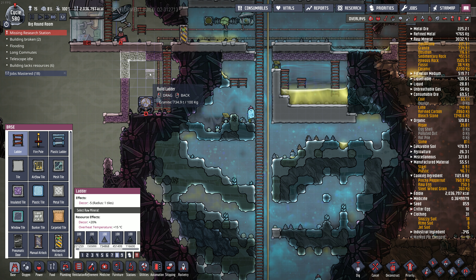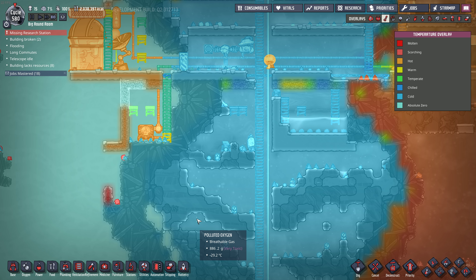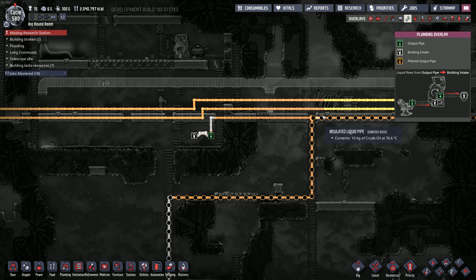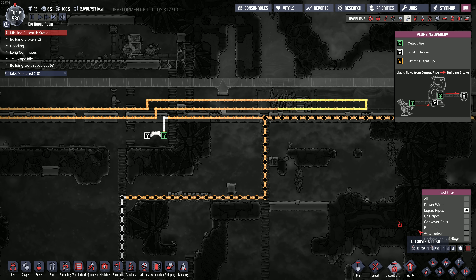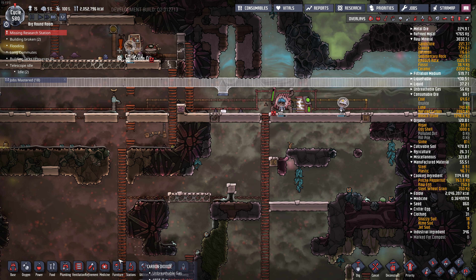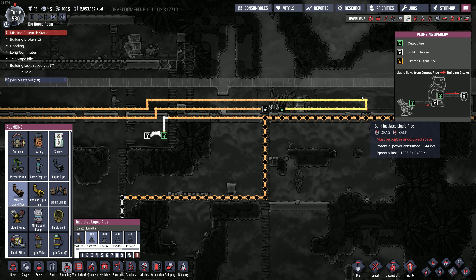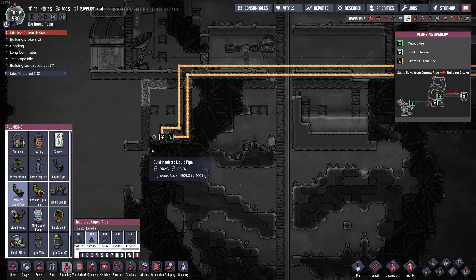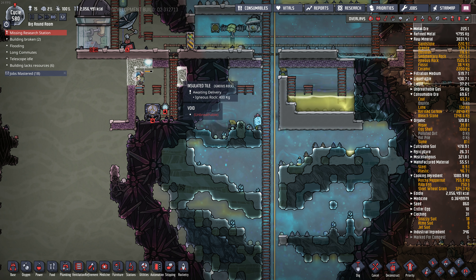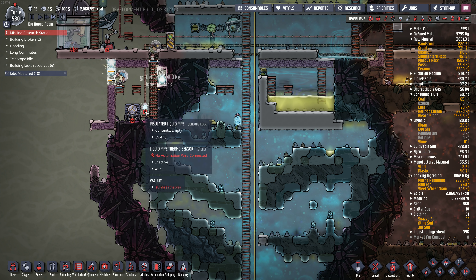They can't build over here, so we're going to have to put a couple of ladders there so we can get over. I need to fill this pipe with oil. I'll nick this pipe here and stick a liquid bridge in there just to control the flow - so it'll go this direction. In there, out there - yeah, that should work. We need a gas pump as well, so once they double-layer this, we'll stick the gas pump in there and hook up the automation.